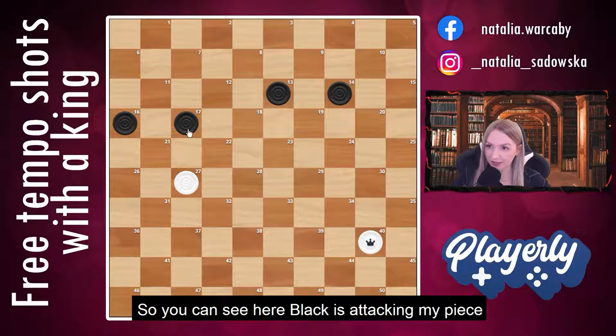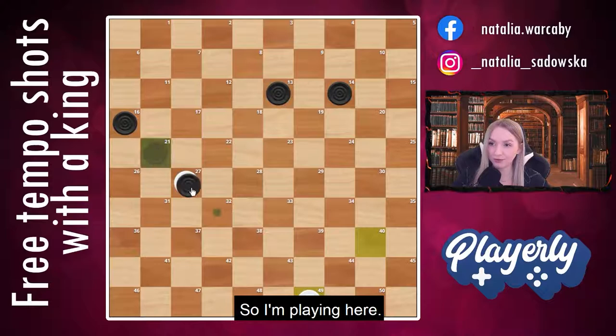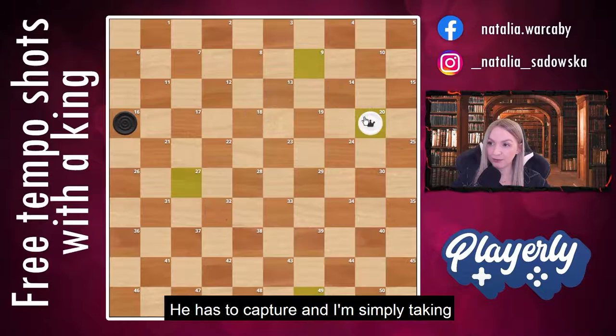You can see here, black is attacking my piece and now I'm using the power of my king. I'm playing here, he has to capture and I'm simply taking 1, 2, 3 pieces and the game is over.